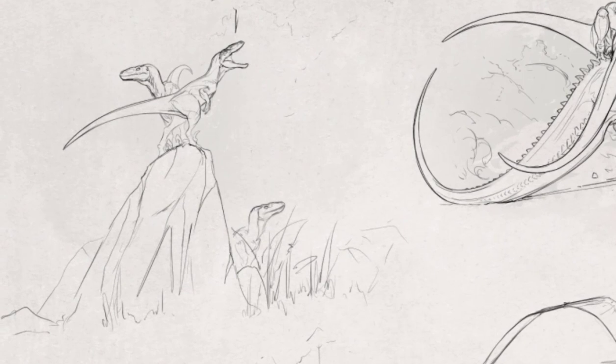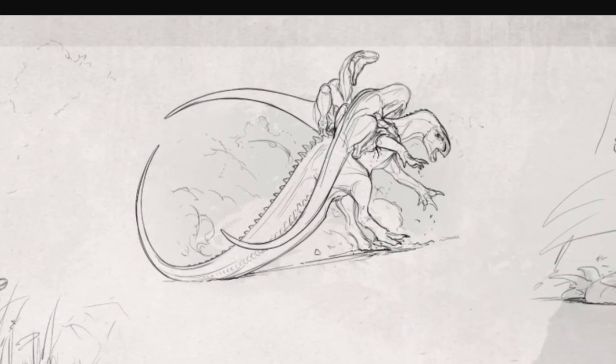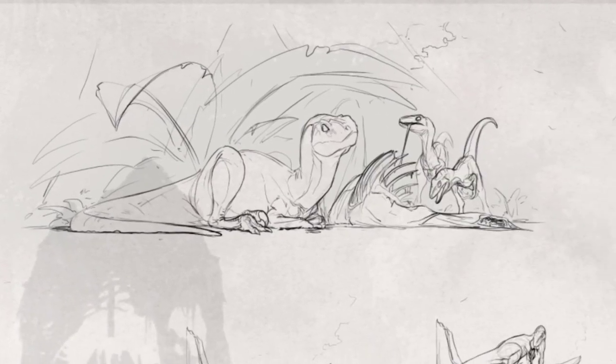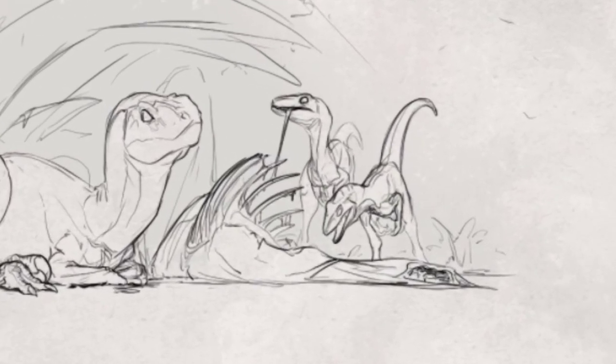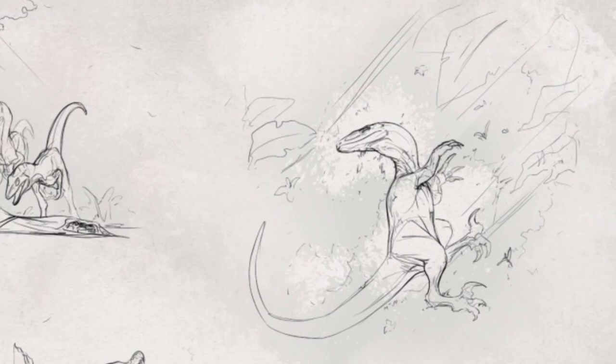You've got the Utah standing on a rock, and then you've got them climbing on top of a Tenonto, really getting down on them. On the next one you've got them chilling with two babies, eating some kind of corpse on the ground — they're definitely enjoying it.